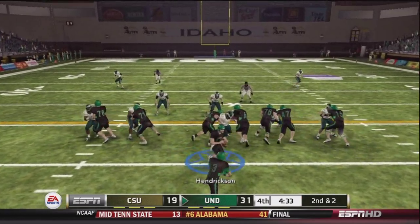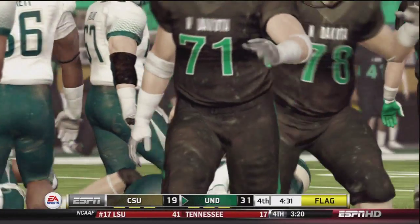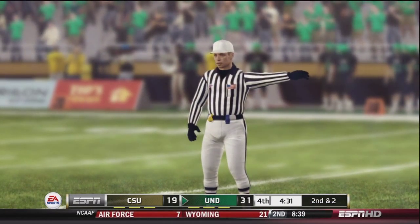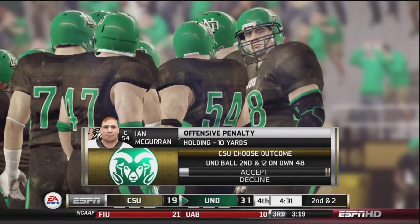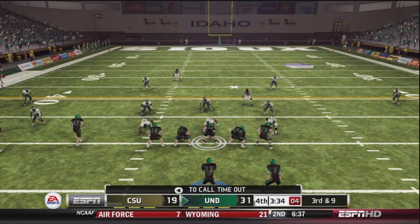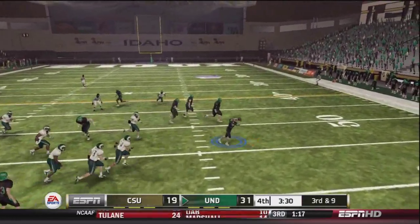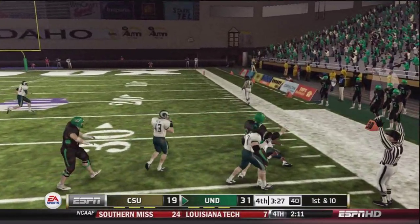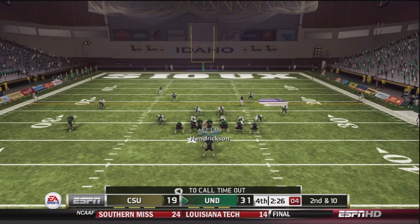Second and two, Jake Miller going to get the handoff — flag on the play. About a loss of one. It is holding against Ian McGurin the center — come on, dude. Third and nine, being hurt by that penalty. But we're going to get a little screen play action to Jake Miller. They were blitzing us on third down repeatedly, so on this play we try to take advantage with a screen play, and it is very successful.